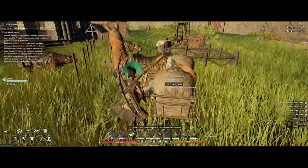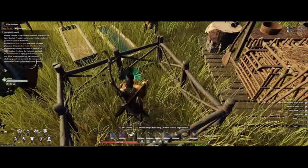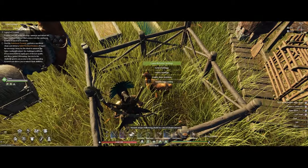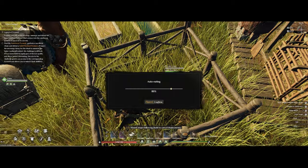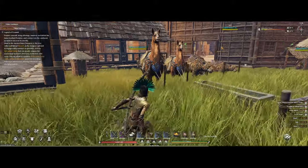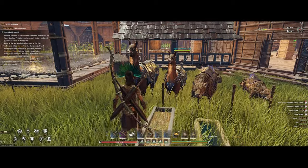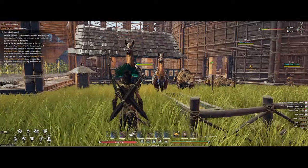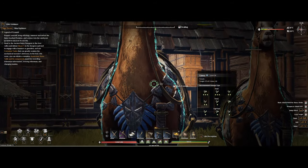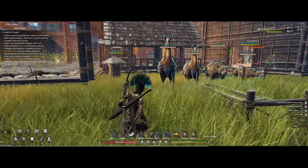Once you have your baby llama, head back to base and put it close to a trough, or you can also just put some food it likes directly into its inventory. Also try to give it some water as well, and then just wait for the baby llama to grow. Rarity is also something you want to keep an eye out for, as it will increase the llama's stats and determine how big the llama will be. To the right you can see I have a white rarity llama, and to the left we have a blue rarity — you can pretty obviously see the difference in size.